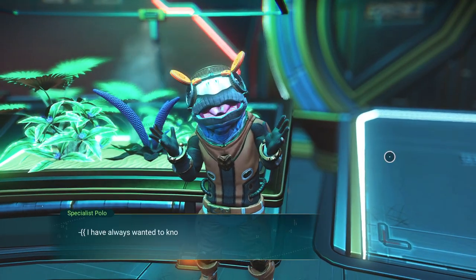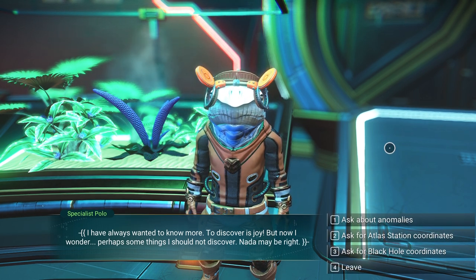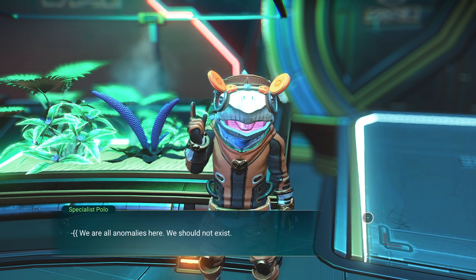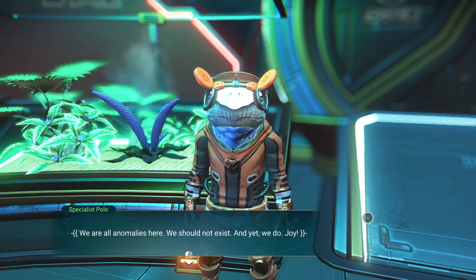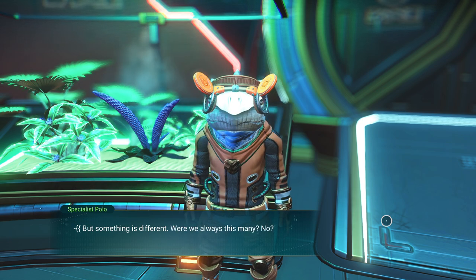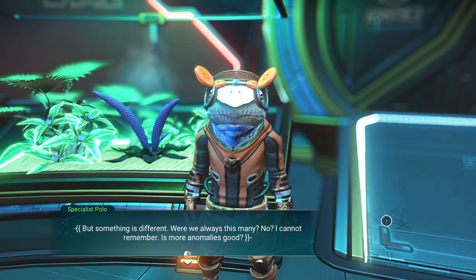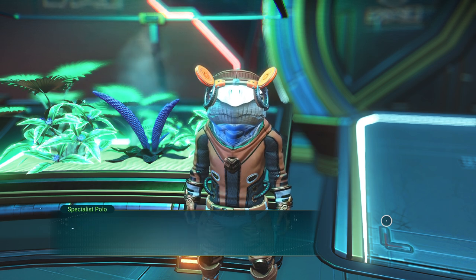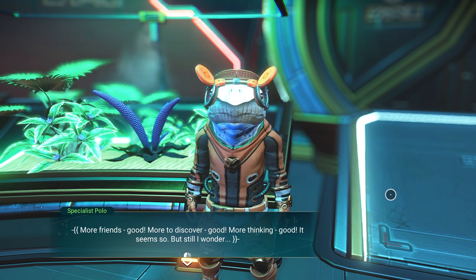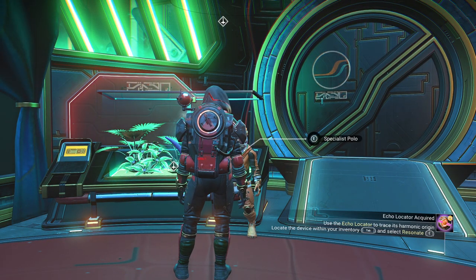Talking to Polo: 'I've always wanted to know more — to discover is joy. But now I wonder, perhaps some things I should not discover. Nata may be right.' Asking about anomalies — which is basically us: 'We are all anomalies here. We should not exist, and yet we do. Joy. But something is different. Were we always this many? Is more anomalies good? More friends, more to discover — good. More thinking — good. But still, I wonder.' He's referring to multiple universes and more of us spread through them.